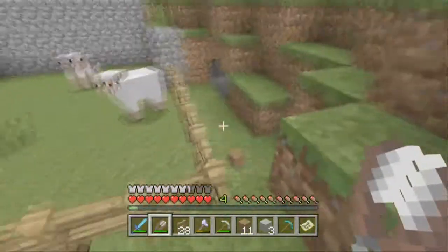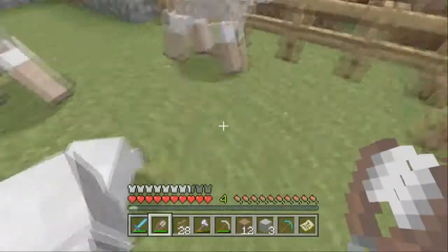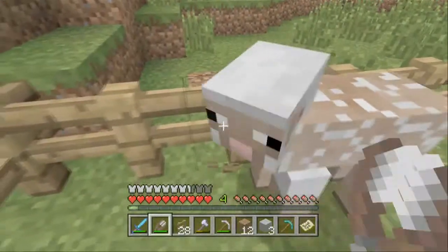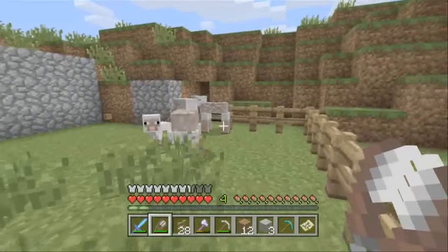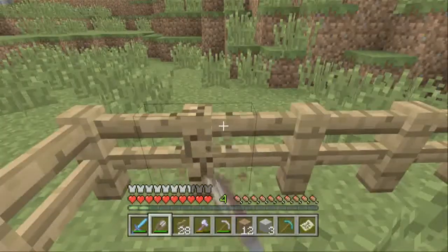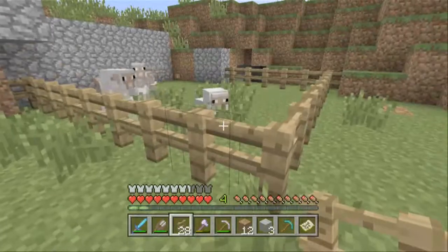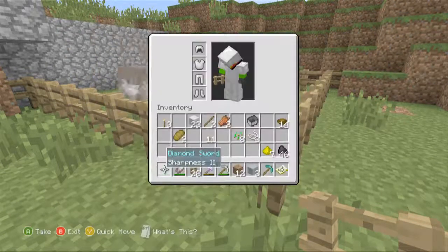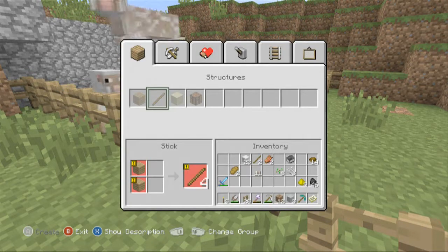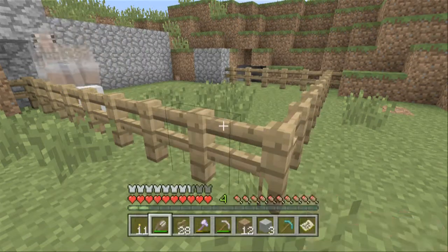Look at the little baby sheep! I do want to light the place up though. So let's get some torches, and the sticks we have left, and make some more torches. That way zombies won't spawn anymore.